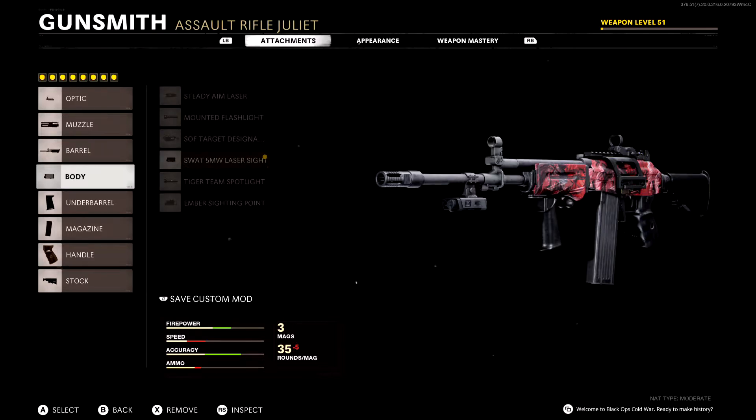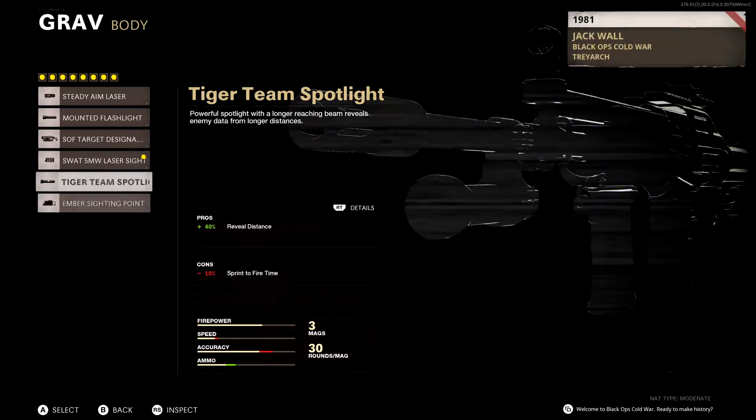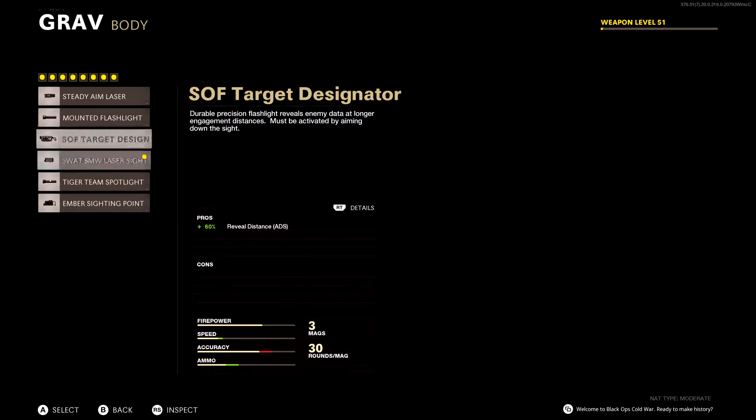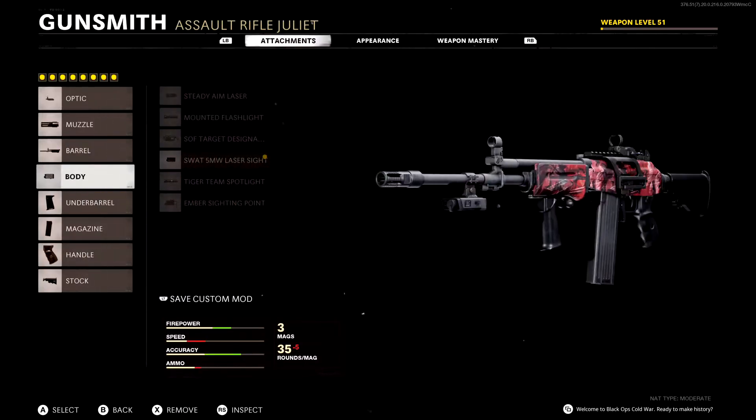For the body attachment I'm going with the 5 milliwatt laser — it just gives you better hip fire. This is pretty much the one I always use. Reveal distance can be pretty good sometimes, but maximizing the best hip fire possible is just the way to go, especially to make up for another attachment that reduces our hip fire. It's only a negative 8% aim down sights penalty, which isn't too detrimental, so it's totally worth having.